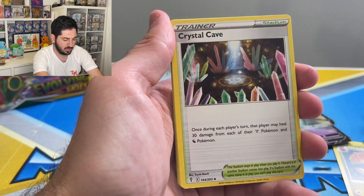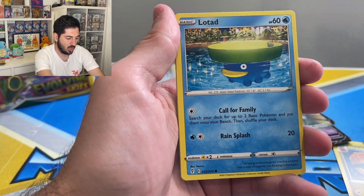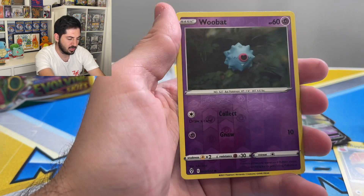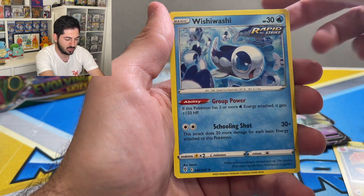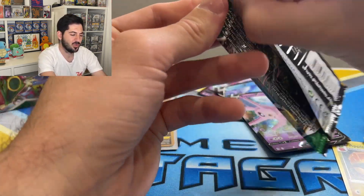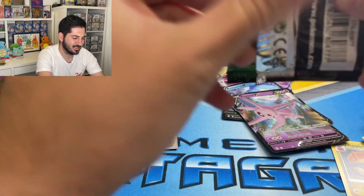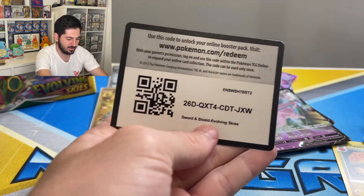Scrafty, Ursaring, Pikachu, Pumpkaboo, Lotad, Emolga, Woobat reverse, and a Wishiwashi. Surprise — Wishiwashi was a rare in this case. I'm a bit shocked about that.